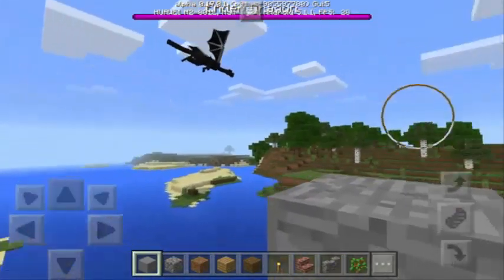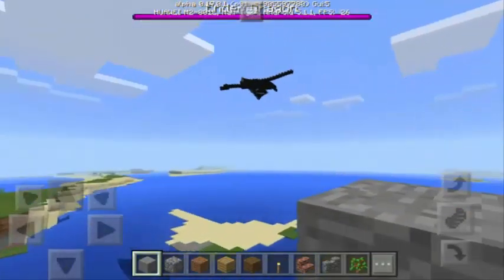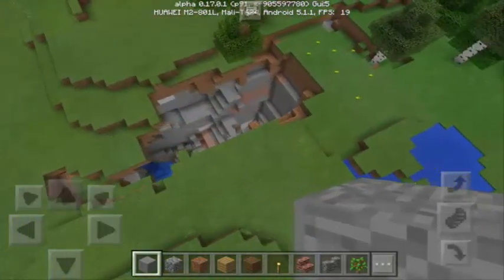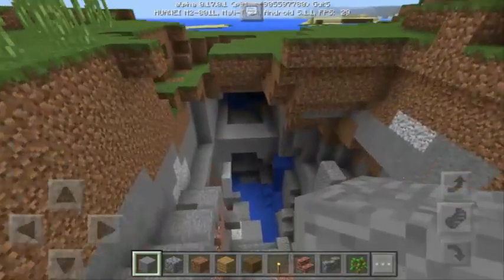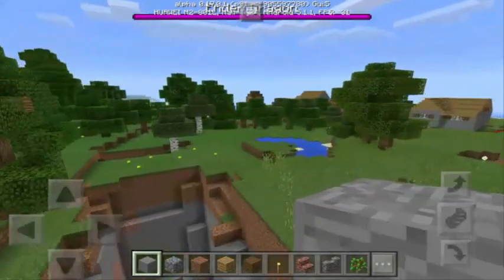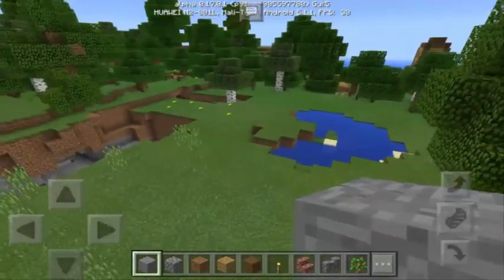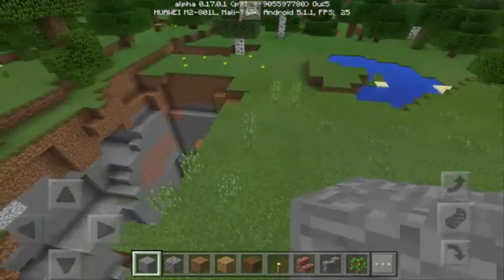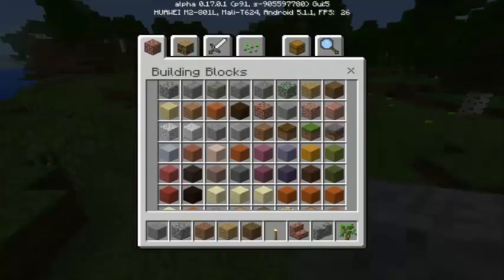Normally we can only see the Ender Dragon in The End, so we need to build an End Portal to go there. We can see the Ender Dragon flying there — there's a cave down here and the Ender Dragon just went into it. It's not normal to see an Ender Dragon in a normal biome. We are in the overworld and we don't see an Ender Dragon here normally in Minecraft Pocket Edition or any version of Minecraft.